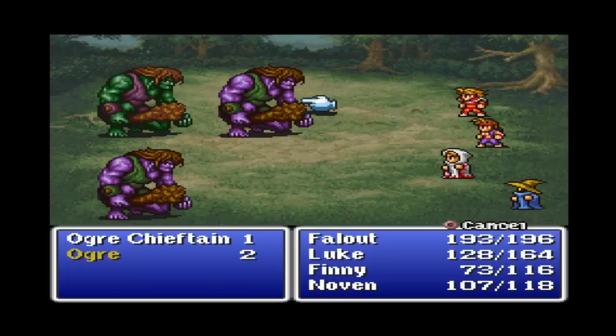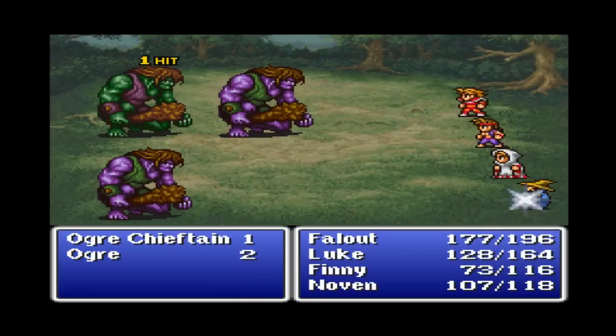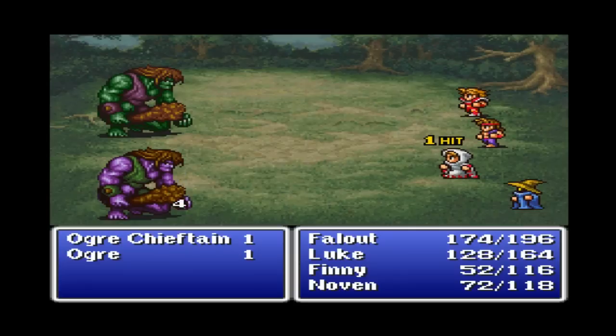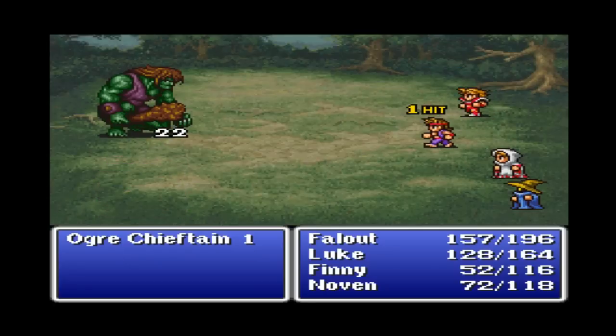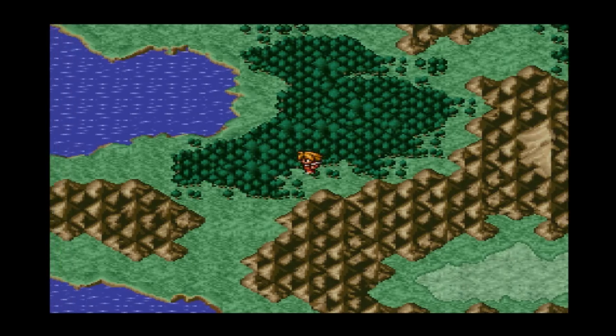Two ogres and an ogre chieftain — they got the first strike, so they've already done a ton of damage on us. That chieftain, man — I am not looking forward to trying to take that thing down. I'm trying to take on the ogres first because hopefully I can get them to die. Up 35 damage, good lord. And Finny does it once again — she's getting all the final blows in this LP. I know what I'm talking about.